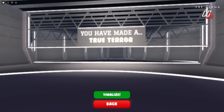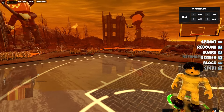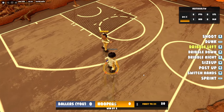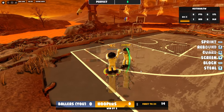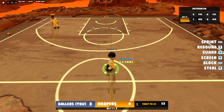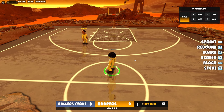We got into our first game — you already know we finna cook with the True Terror build. We got the ball — hold on, I'm finna cook this man. Oh, you think I don't got a shot? Green! Come on now, that's a green. You gotta play up, bro. I'm finna green every single shot in your mid.